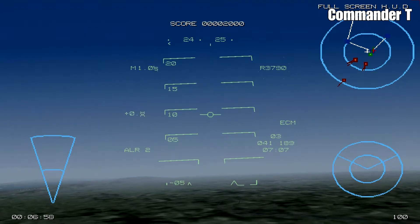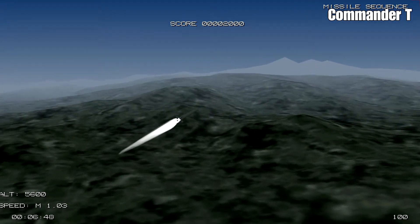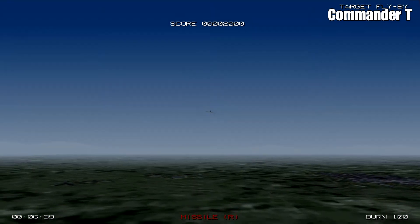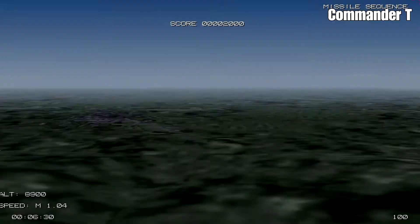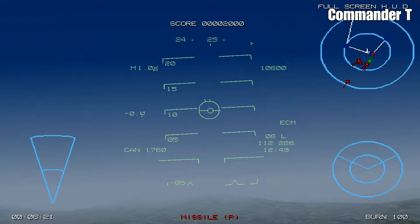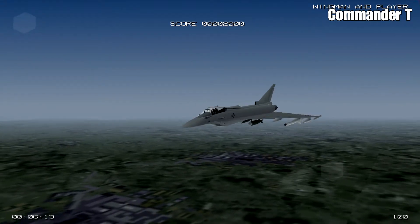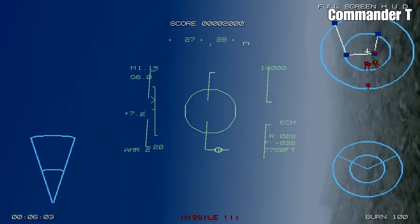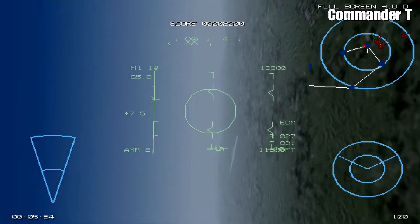I'm going to gain some altitude as well so we can gain more speed. We follow our long range missile — it's on its way. I think it's missed, it's going to head into the ground. Now there's a radar-guided missile on our tail, and the lock's been broken. So we can re-engage now — that's our wingman there, he's in the thick of it.